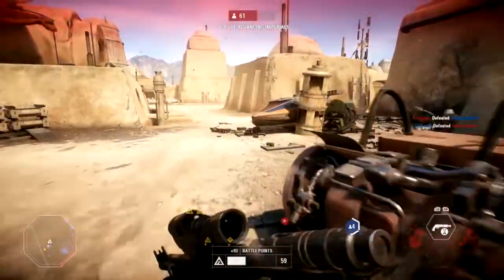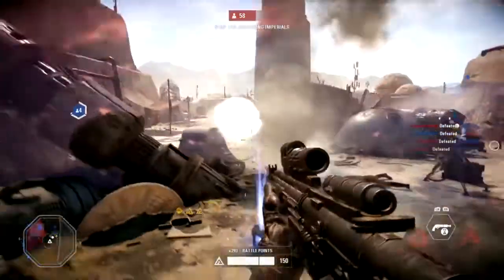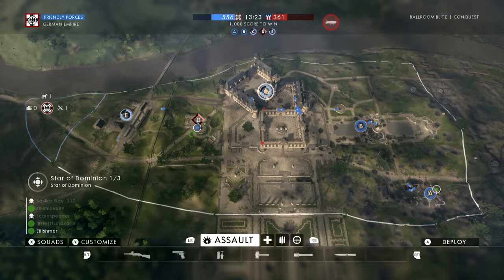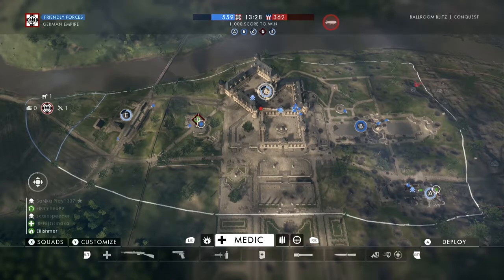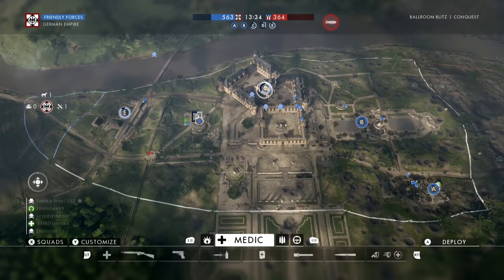Even 2015's Battlefront 1 allowed you to spawn in on teammates so you could get back into the fight faster than this. Here's an example of a Battlefield 1 spawn screen in the simple conquest game mode, which is sadly missing from Battlefront 2. As you can see, I can spawn in on any of the objectives that our side have captured, or onto any of my squad mates. I get a good idea of how the overall battle is going, and can choose to join in the thick of the action or further back. It's all up to me.